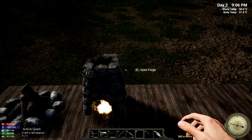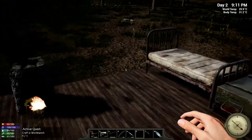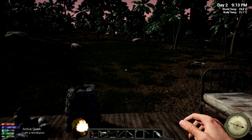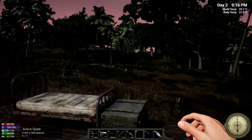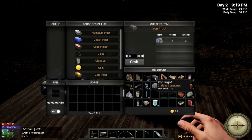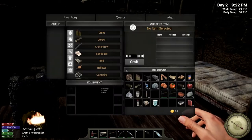Hello everybody, Admiral Kroll here reporting for duty. Welcome back to Hold Your Own. Last time we got all this nifty stuff and made our initial base of operations. I've spent the night and the better part of day two gathering iron and supplies. I have eight here for a total of 54 iron ingots that I gathered today, along with a bunch of nails, so we have all the parts ready to make our workbench.